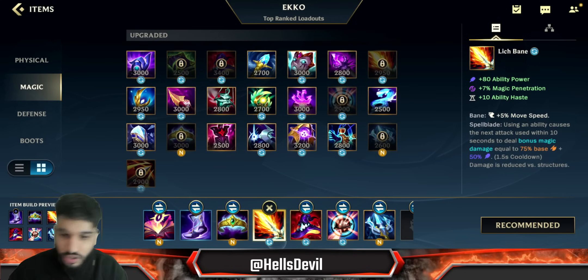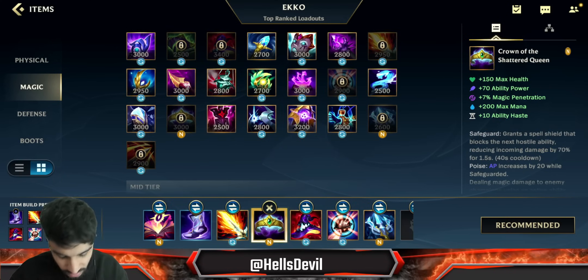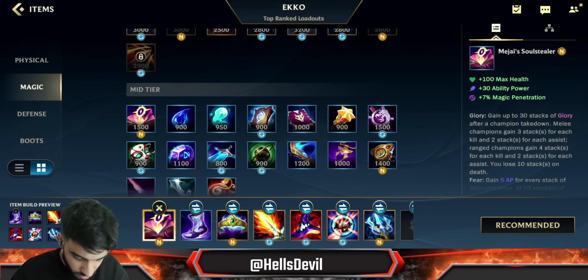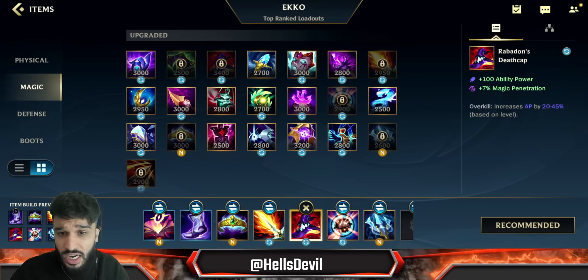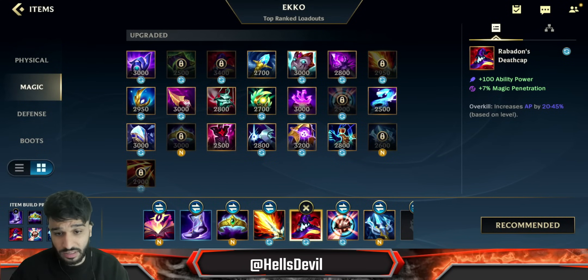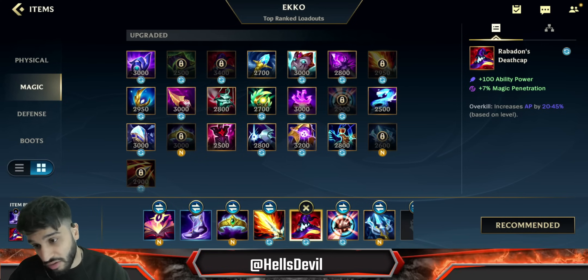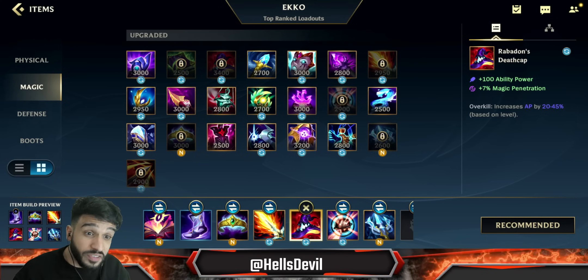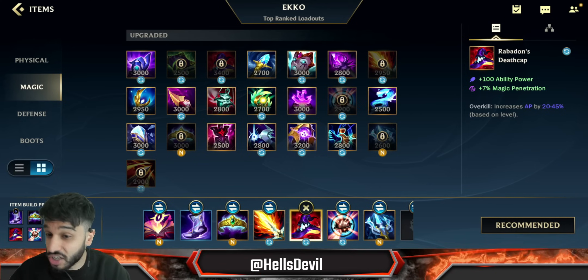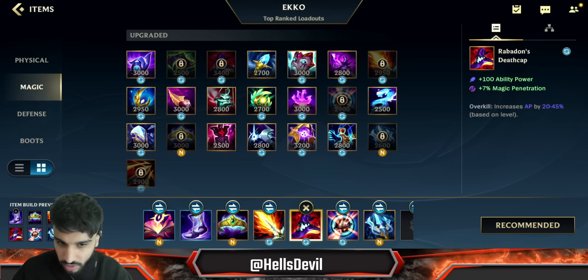Whichever item you get third, you get the other one after. Then you go for Rabadon's Deathcap as your fourth item. At that point you'll be between level 11 and 14, so Rabadon's will give you a lot of AP. They changed Rabadon's — now it's level-scaled, so at level 15 it gives 45%, which is actually more than the 40% it gave before this update.